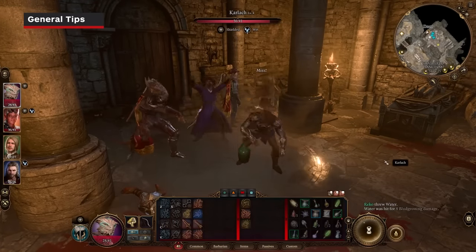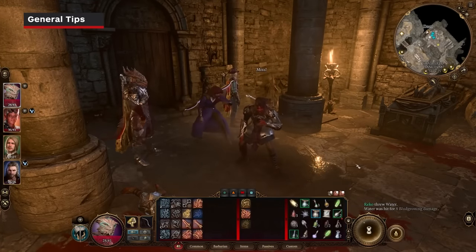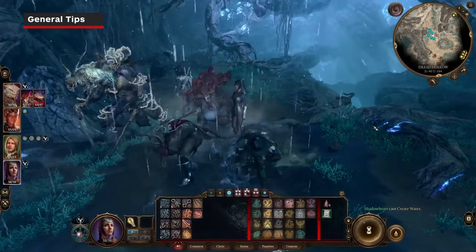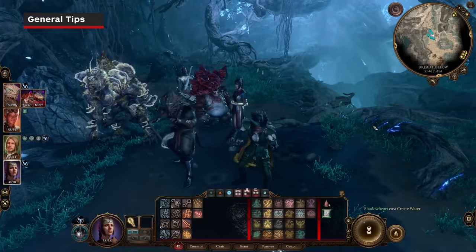If you want to clean your character's dirty face without using a long rest — because short rests won't do it — find some water. A bottle, a creek, or a Create Water spell will clean you right up.